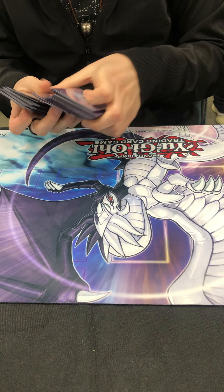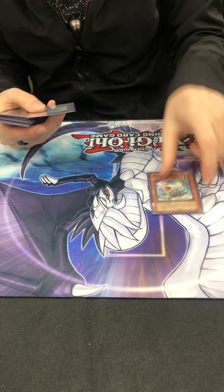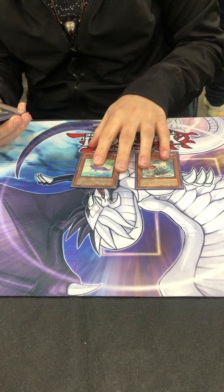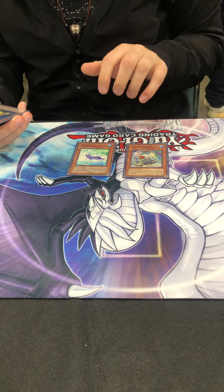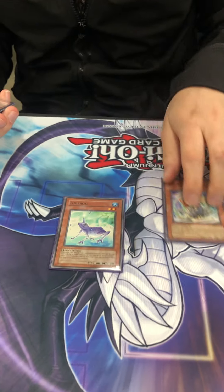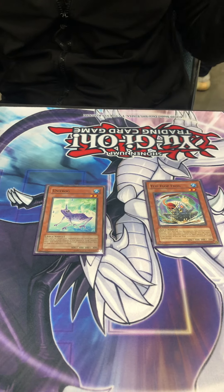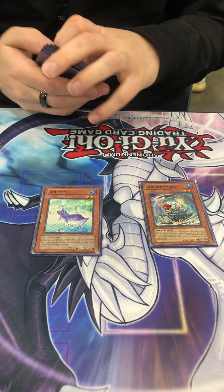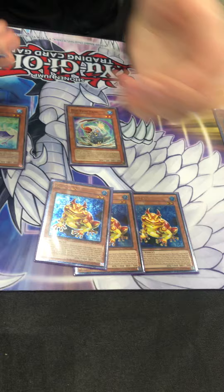Then you've got your frog core. I really liked having Flip Flop and Unifrog — these came up almost every single game. Unifrog especially came into play a ton of times. I faced a lot of Machina and having non-targeting ways to bounce Fortress is always really nice. And then of course you've got your three Swap Frogs.